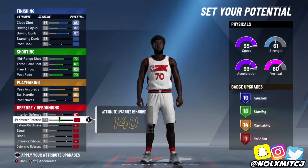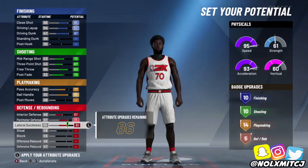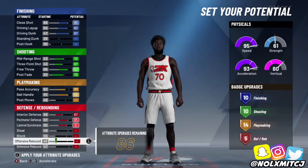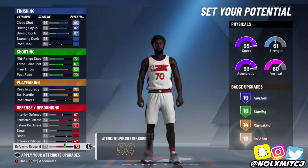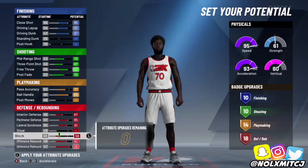Upgrade your pass accuracy to a 74 and max out ball handle. You're gonna have 14 playmaking badges with this build. I know what y'all are thinking — yes, it can dribble. All you need is Quick First Step, Handles for Days, and Unpluckable to be an actual dribbler. All the other badges are very good to have, but you're gonna be playing shooting guard. If you're running threes, put this at shooting guard and your dribbler at point guard — it makes life so much easier.